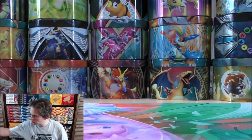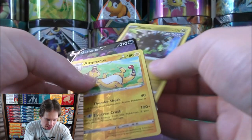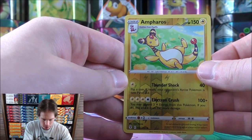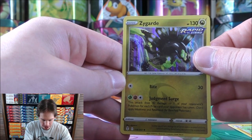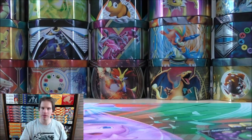Only three notable cards to summarize from the second Elite Trainer Box, but at least I didn't get shut out. A rare reverse holo Ampharos — I'm a big fan of Ampharos from Pokemon Crystal when I leveled it up to 100 — Zygarde as a rare holo, and Garbodor V as the best card from the second Elite Trainer Box.